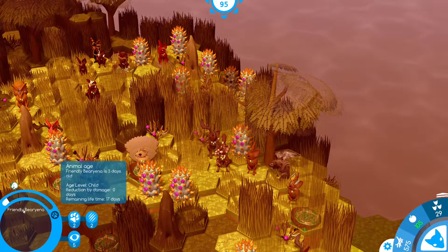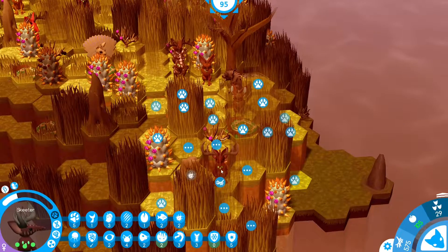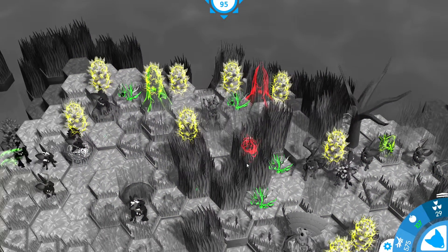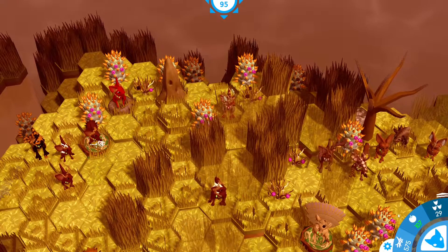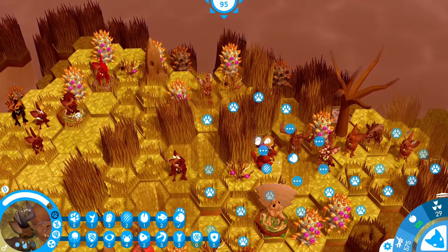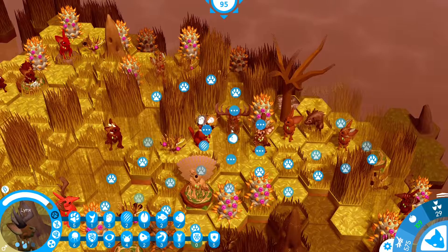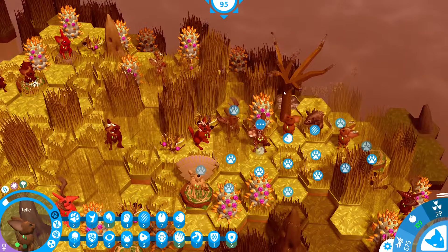I'm pretty sure this is our newest friendly bearina. We collected those. I guess let's make sure we get rid of this guy first. Where'd he go? He's going after those berries. Alright, I am going to give him one extra step to see where he goes because Dragonfly has more strength than Lynx out of three.